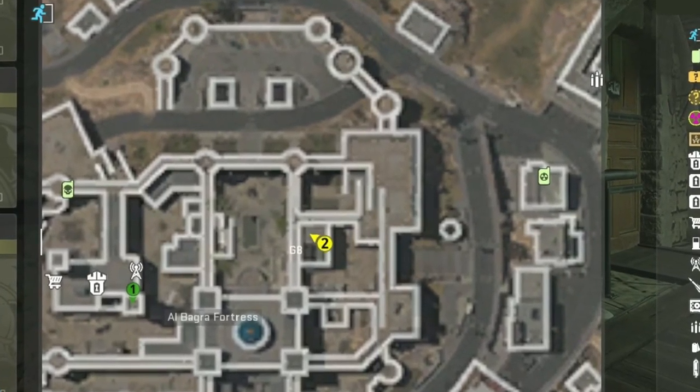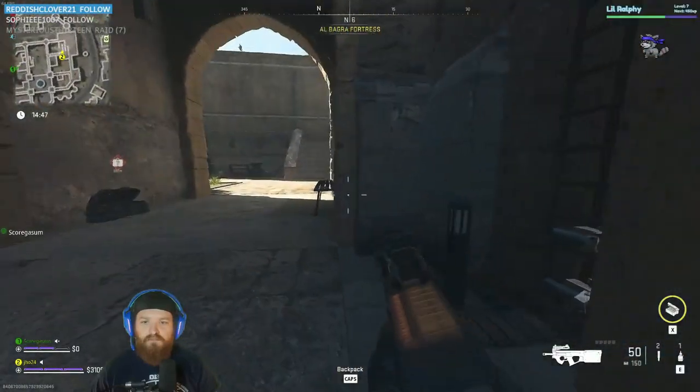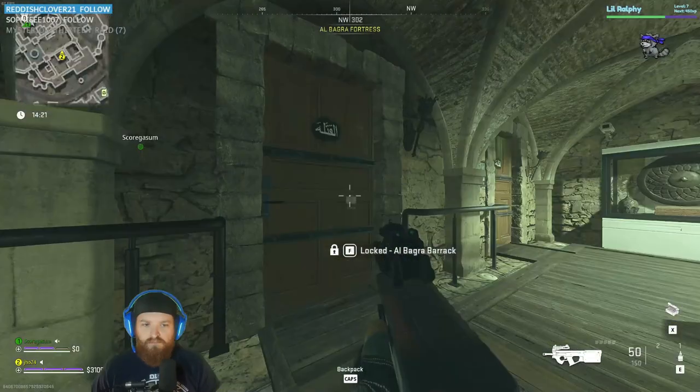So as you can see here, we're going to be going to El Bagra Island at the bottom of the map. You'll need to go ahead and go through this little side door here — and boom, that's where your door is. Go ahead, open up inside and get all of your loot.